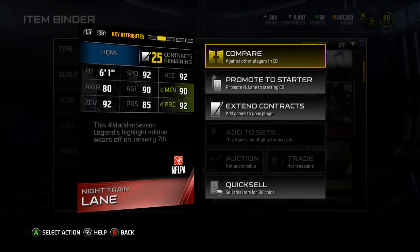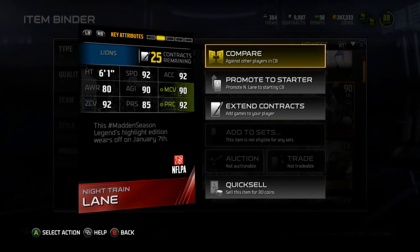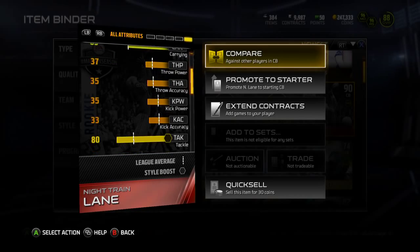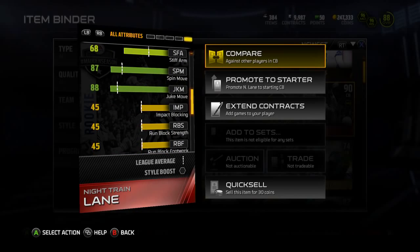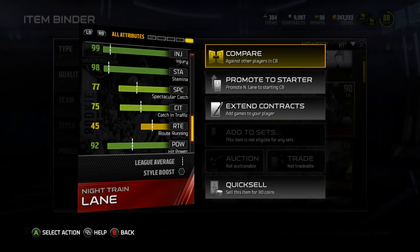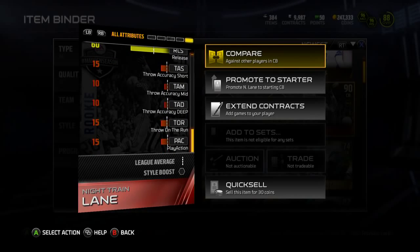The rookie version of the legend is a 92 speed, 92 acceleration, 80 awareness, 90 agility, 90 man, 92 zone, 85 press, and 92 play recognition. Man D plus nine style. He's got 87 catching, 80 awareness, 80 tackling, 93 jumping, 92 elusiveness, 87 ball carrier vision, 87 spin, 88 juke, 80 block shed, 88 pursuit, 90 injury, 98 man, 77 spec catch, 75 catching in traffic, 92 hit power, and 85 press.